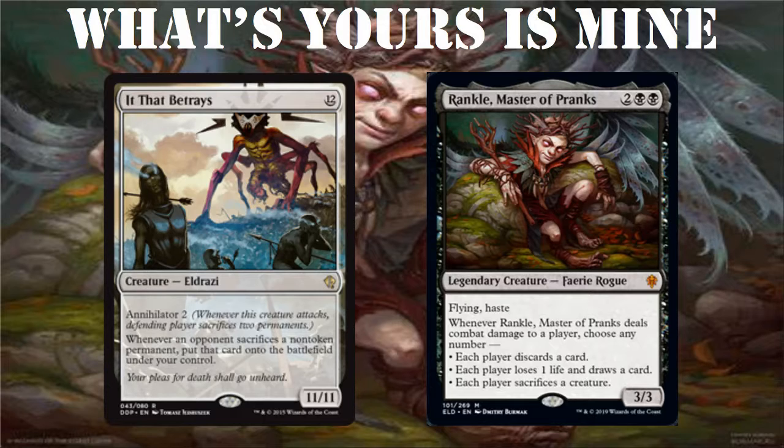Why does this combo matter? If you have Rankle out, your opponents will try to remove your other creatures rather than Rankle, making it extremely hard to use that last sacrifice ability. So you want to use Rankle while It That Betrays is out — when each player sacrifices a creature, they sacrifice something and you get it, then you can just sacrifice whatever. There are plenty of little 1/1 creatures in black, and plenty of recursible creatures you can get back from the graveyard. Once you have your opponents' creatures, you can sacrifice those instead of your own.